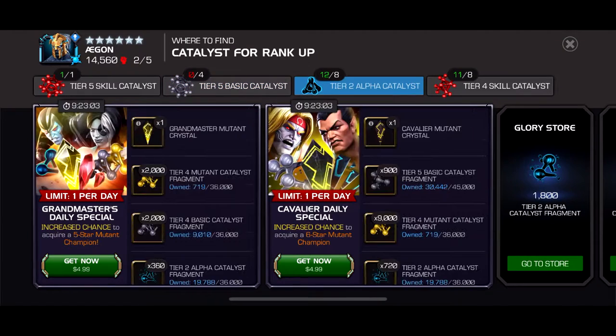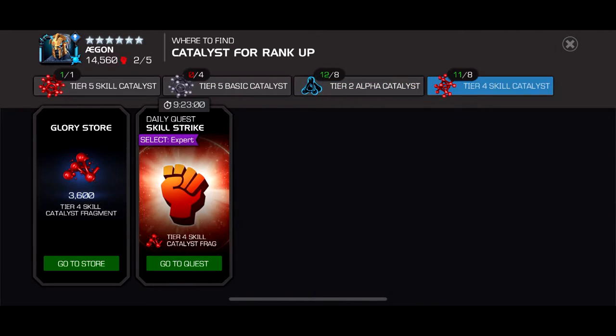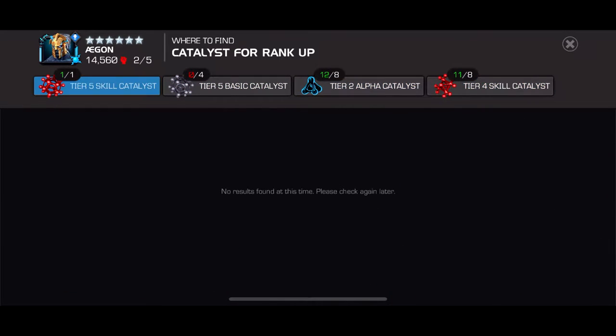I found it interesting that you can do the same thing with Tier 2 Alpha and Tier 4 Skill. But another thing I found interesting was for the Tier 5 Class catalyst, it doesn't show anything — it doesn't show Abyss or anything. That's just kind of weird.